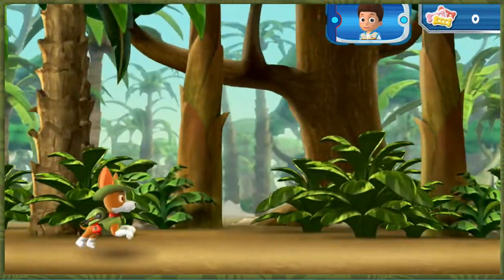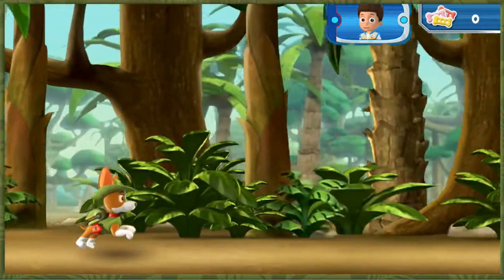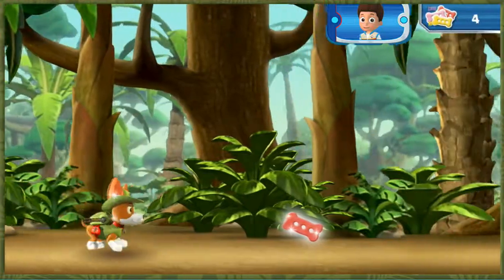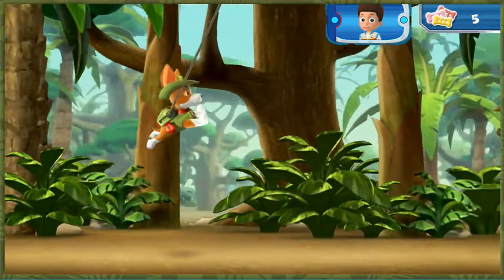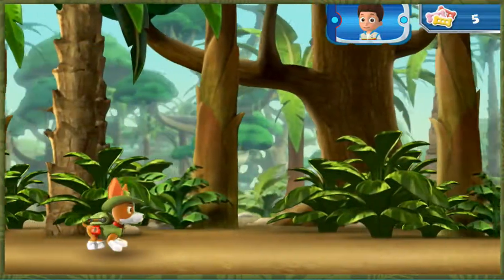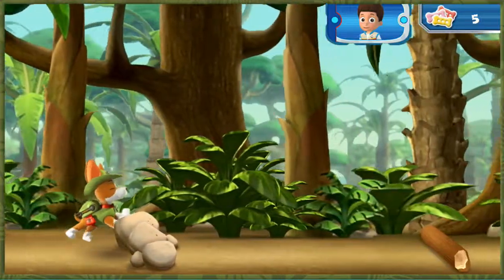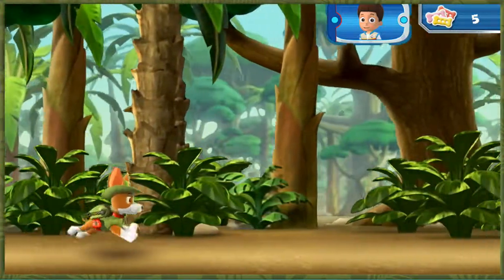First, Tracker needs to swing over to the ancient temple. Help Tracker swing through the jungle. Collect pup treats along the way to keep up his energy. Press the space bar on your keyboard to help Tracker launch his cable and swing into action. Watch out for rocks and other obstacles in the way — swing over this one! When Tracker starts to fall, press the space bar again to keep him swinging through the air!